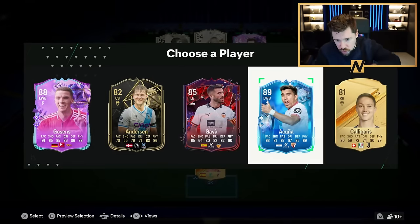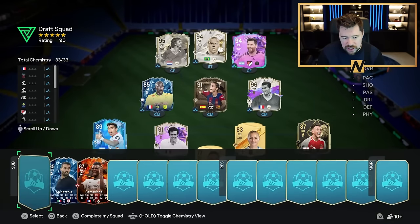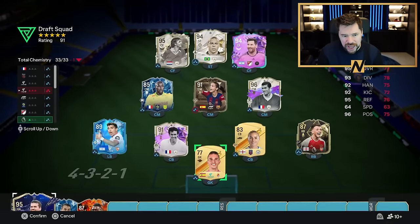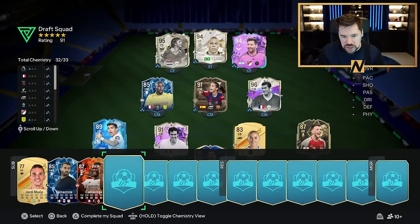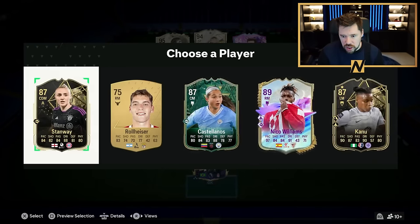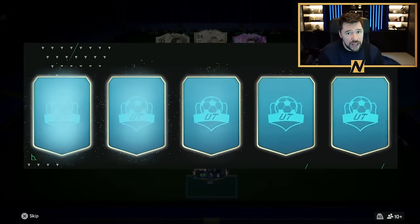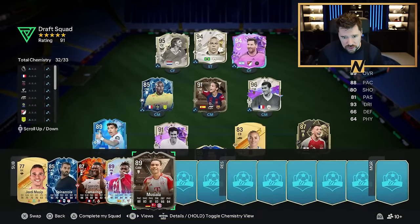I'm going to take Acuna Matata. I do like him - he also gives the Argentine link to Lionel Messi, which is nice. It feels like EA have put the Fire and Ice cards in rotation a bit heavily. We have got Alisson in goal. Other than Greenwood and Sissoko, this draft is good - which means we just need a new Galasso card.